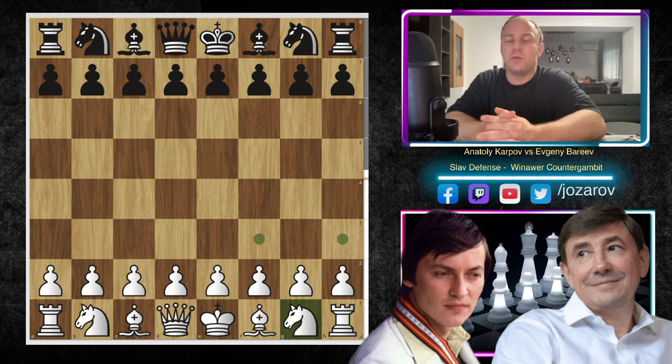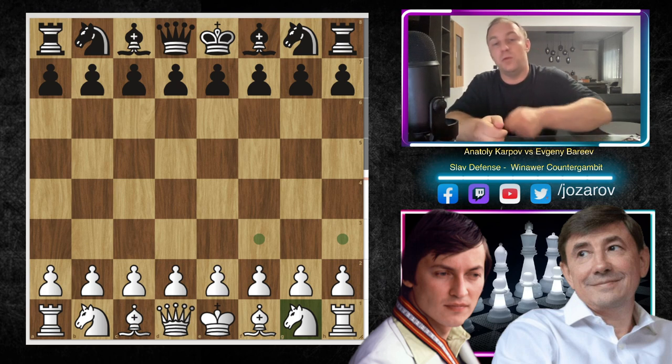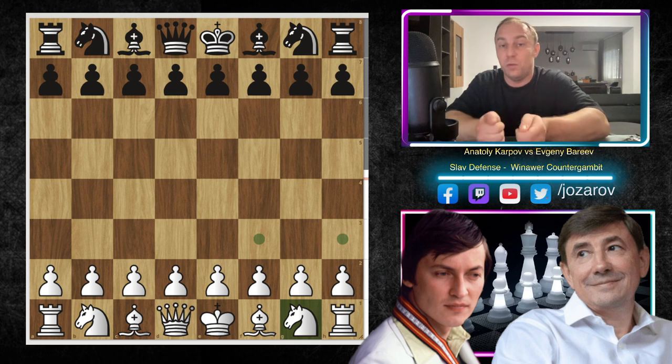The Winawer Counter Gambit is sort of a surprise weapon you can use to beat the White d4 play. Many players, even stronger ones, will have problems finding the best continuation, because the move e5 in the early stage of the game — on move 3 — can really surprise your opponent. Even top grandmasters like Anatoly Karpov had trouble against this Winawer Counter Gambit.